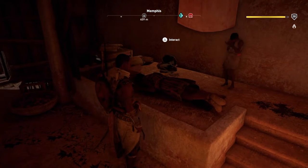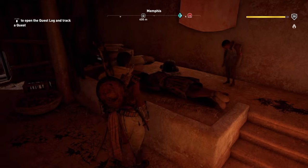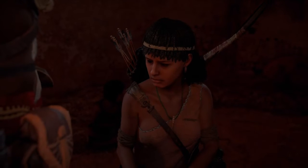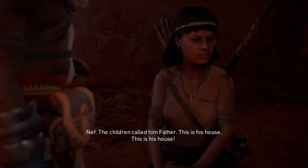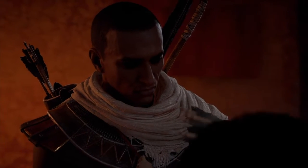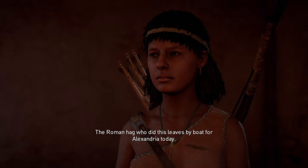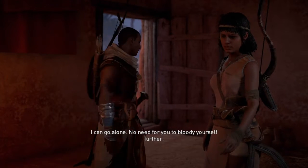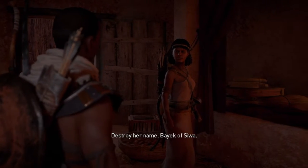But this is not so good. Ugly to kill in front of the little ones. What happened here? Who was he? Neph. The children called him father. This is his house. You are injured. I don't give a shit. The Roman hag who did this leaves my boat for Alexandria today. Help me feed her to the crocodiles one piece at a time. I can go alone, no need for you to bloody yourself father. It has to be me. Is your need worth leaving the children unprotected? Destroy her name, Bayek of Siwa.